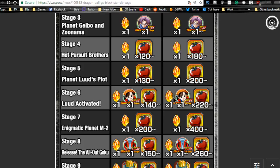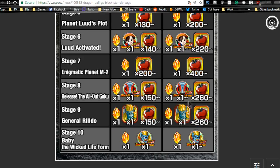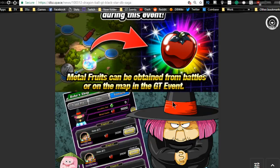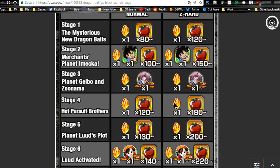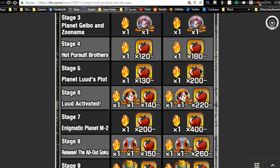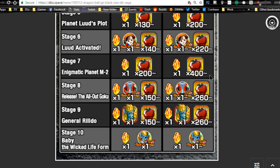Stage six is going to be the Pan metals. Stage eight is for Metal Rildo's doken awaken metals. General Rildo's metals are on stage nine. Stage ten has another doctor character — metals available there too. If you're looking to grind the metal apple specifically, stage seven on Z-Hard is going to be the best for drop rates in terms of time.